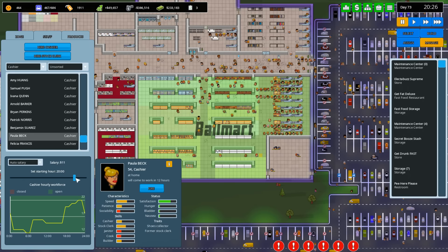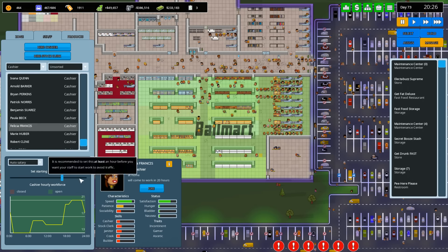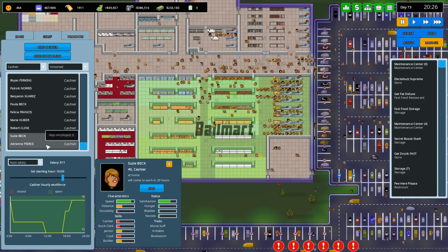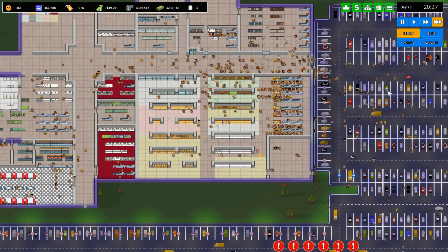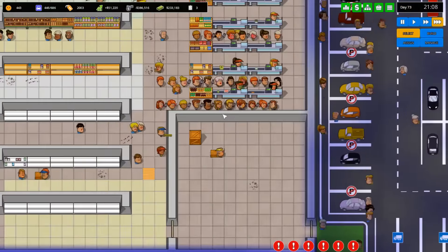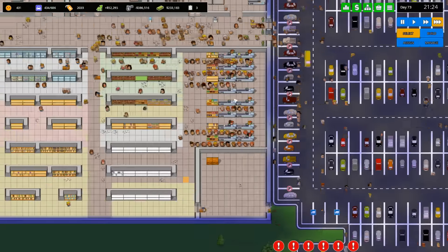Now we're getting somewhere — the schedule is evening out and becoming a bit straighter. I think this might be a decent balance and make staffing more intelligent. The biggest problem is still that workers don't show up if there's no empty register. Let's let it run for a bit more.